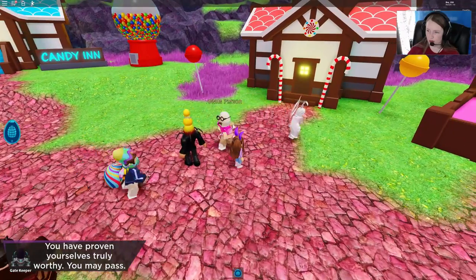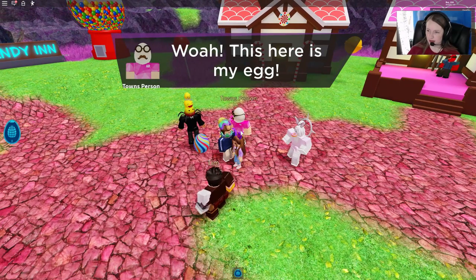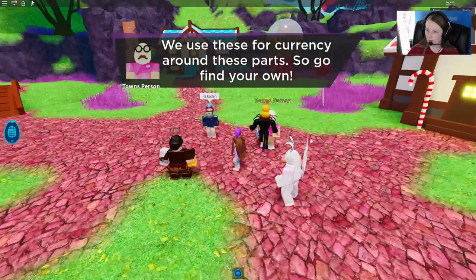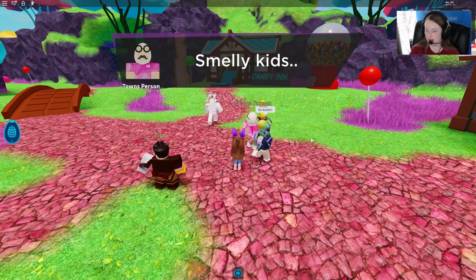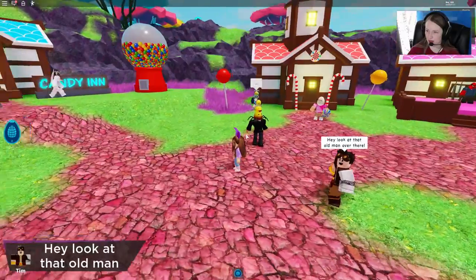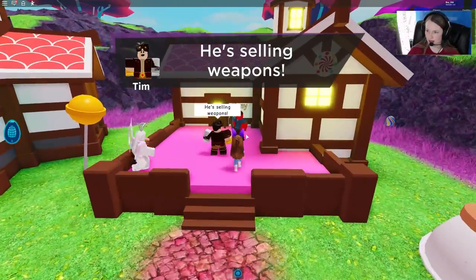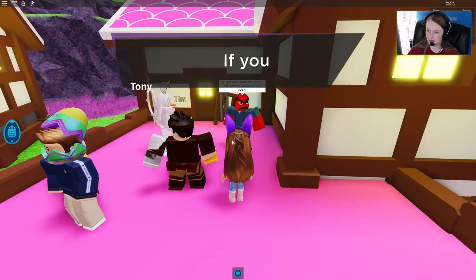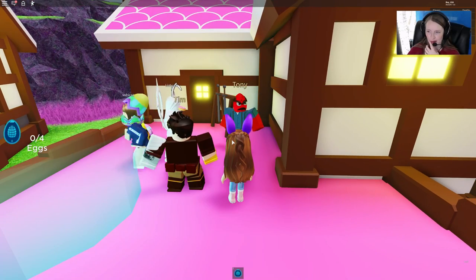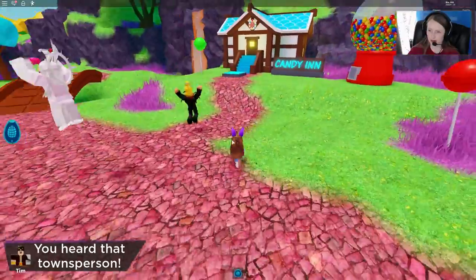We come over and talk to this townsperson — he says not to steal his egg. Oh, look at this guy over here, he looks angry. So they use these eggs as currency here. Look at that old man over there — that was not nice. So Tony here, who looks like Anger from Inside Out in a way — we need a weapon but we have to find four eggs first. We have some people helping us, so let's go find some eggs.